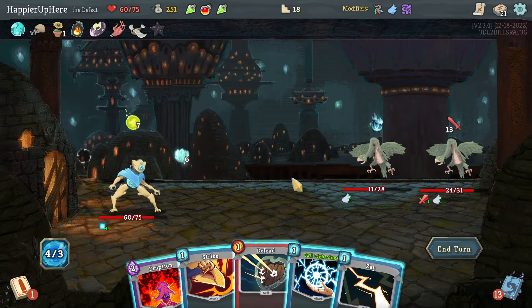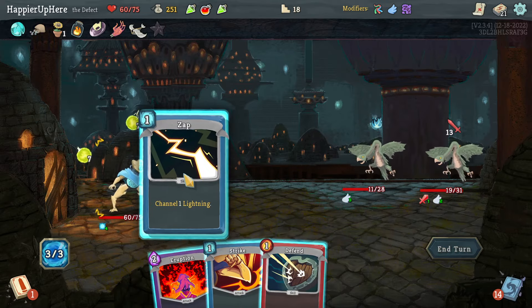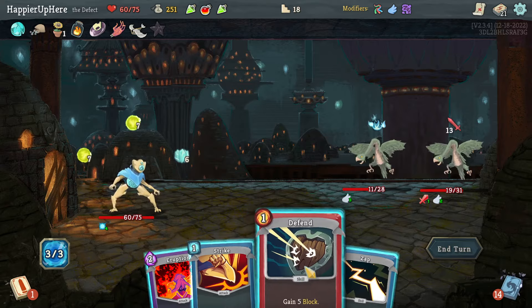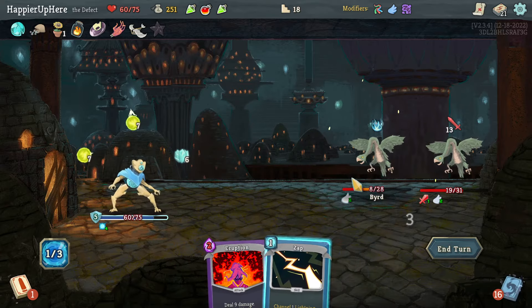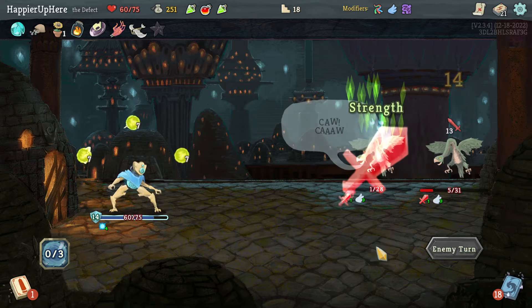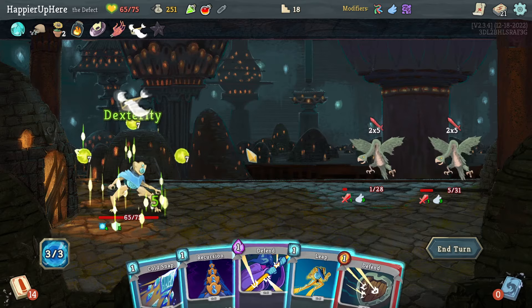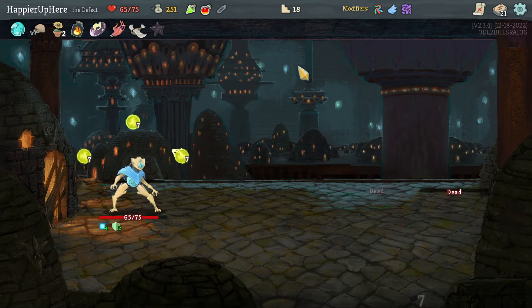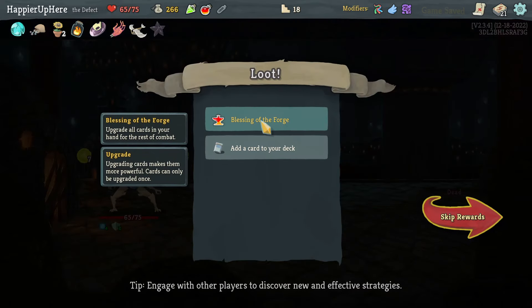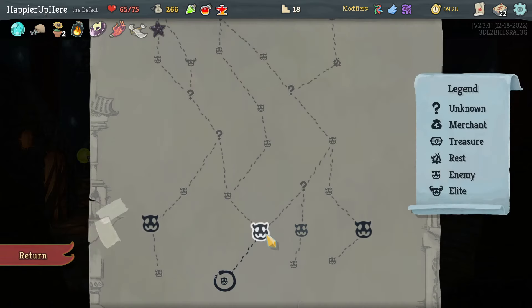I'll do Ball Lightning. Zap will give me nine block — actually let's do Defend and Strike then Zap after all. The orbs should be enough to kill next turn. Let me drink the Fire Potion — a little late, but at least it will heal me and I'm likely to get another potion. Upgrade Loop is good; Consume is really interesting if I get a Capacitor. Let's take Consume and really build the focus deck.